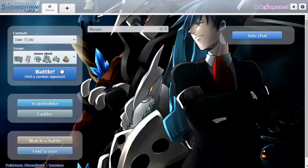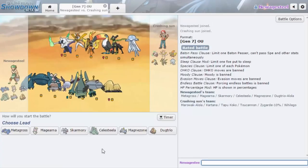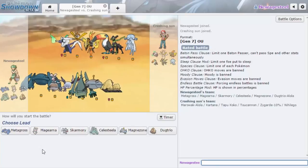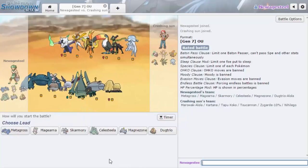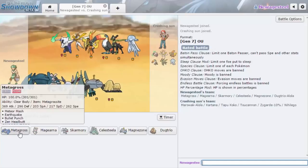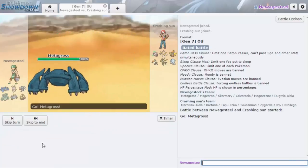Not bad for the first one. Mamoswine is definitely a problem depending on the rest of my opponent's team — I have to lead with certain things. But that's something I can play around. That guy definitely did not make the right choice going for Stealth Rocks — I just straight up led Metagross, especially since he gets the speed boost and wasn't faster than me. Also since he was Sashed and not Life Orb, Earthquake didn't knock me out. I don't think there's a Trick Room team, which is nice.